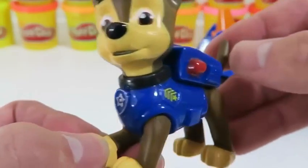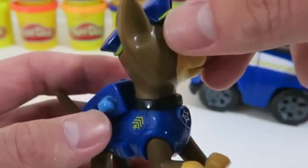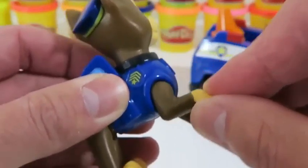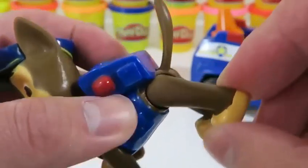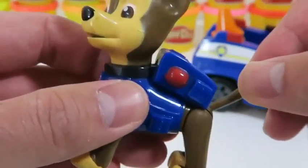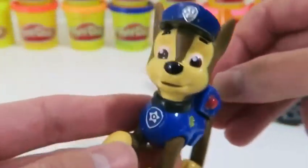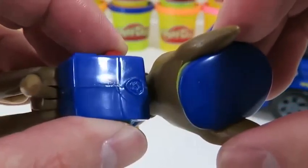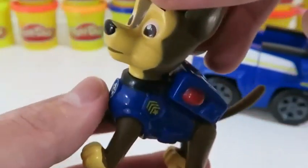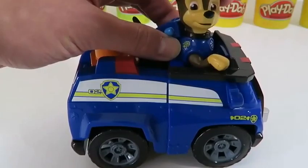Help Chase, Rubble, and Marshall surf over to Zuma — color in the letters that spell S-U-R-F. Let's color S-U-R-F. Let's go down to F and we're finished. Hey, what's up Zuma? Let's see what kind of design Zuma has — nice!